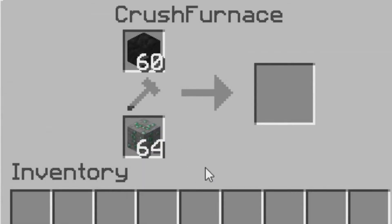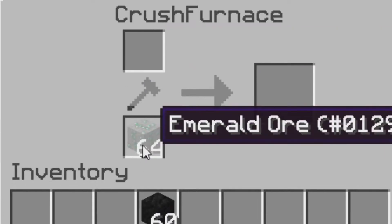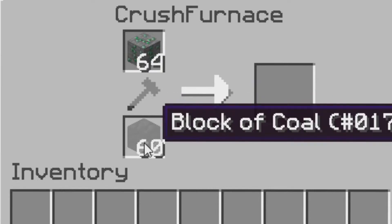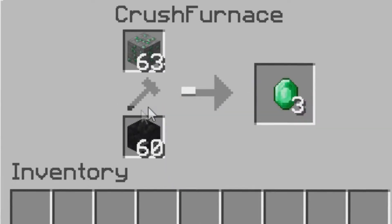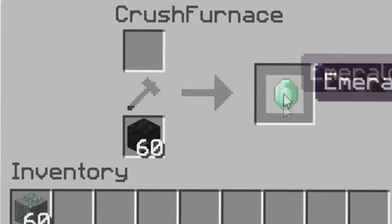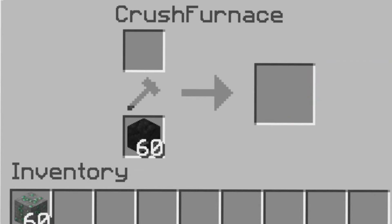We can take this crushed furnace and crush stuff with it. We'll crush some emeralds. Each cobblestone block lasts as much as the crafting hammer. It gives you three from one. I believe this happens with any ore. It does leave a little image right here, but you don't get that extra one because it's just a visual bug.